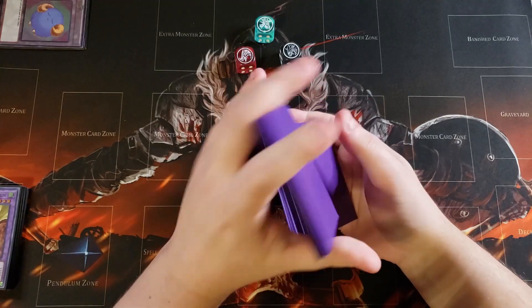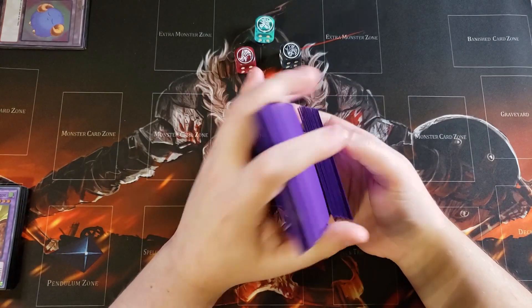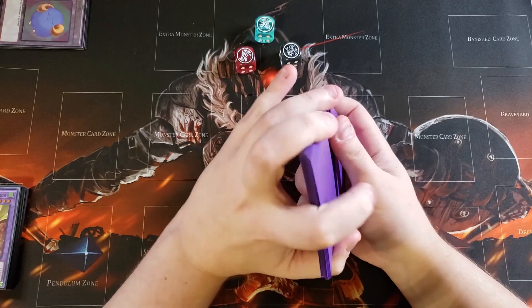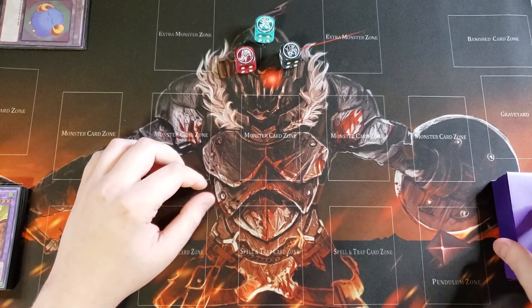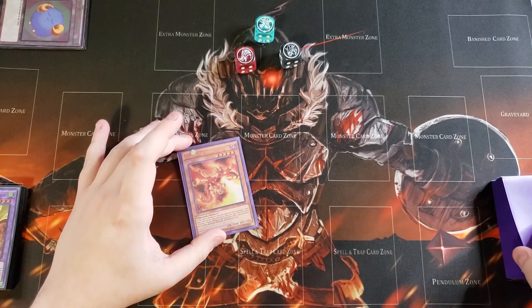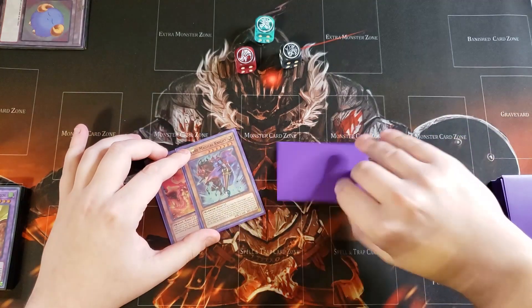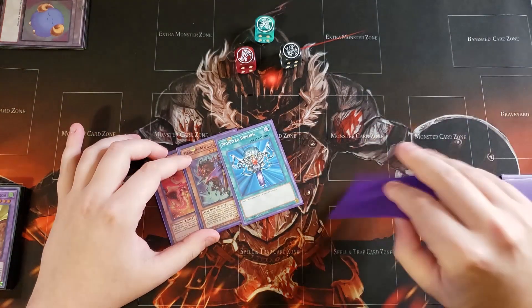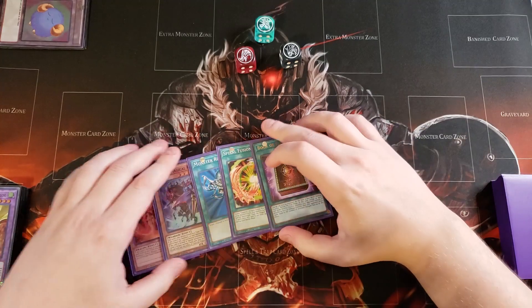This deck does a lot better going second in my opinion, but it can go first very easily with some of the techs included in this particular build. So let's go ahead and see what we can do for our first test hand. We're going to draw into a copy of the Curse of Dragonfire, a copy of Gaia the Magical Knight of Dragons, Monster Reborn, Spiral Fusion — which is already really good — and a Book of Eclipse.